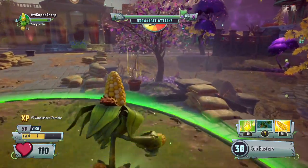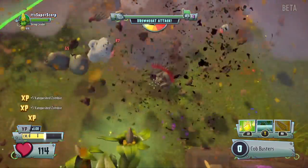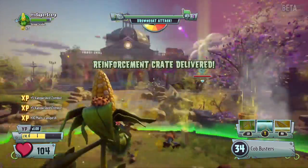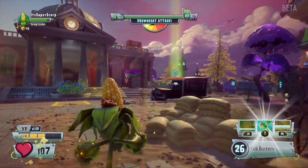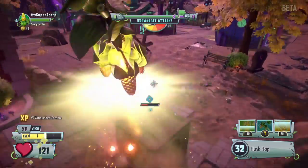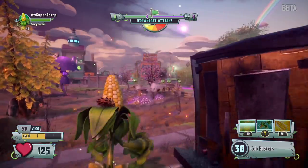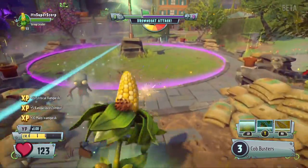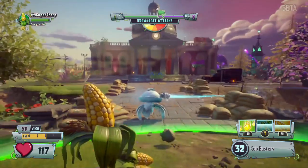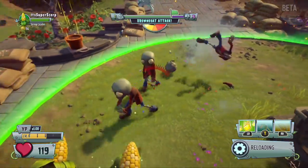These are actually very easy to beat, so I really don't have any problems with these ones. There's a reinforcement crate — it gives you helper plants or zombies depending on what you are. I got Ice Citrus.